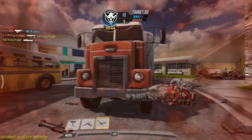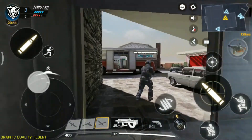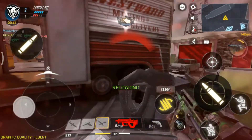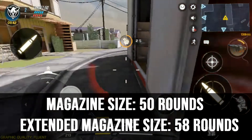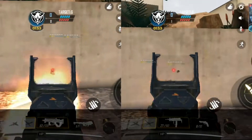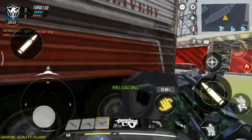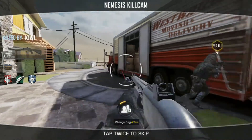Now let's talk about the PDW 57. The PDW 57 is one of the most popular weapons in multiplayer, known for its low recoil, good magazine capacity, and high damage. This weapon has a standard magazine capacity of 50, which can be increased to 58 with an extended magazine. Comparing the rate of fire, the MSMC has a much higher rate of fire than the PDW 57, and the PDW 57 will take a lot more time to reload compared to the MSMC.